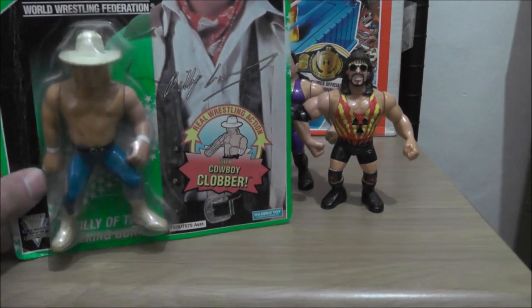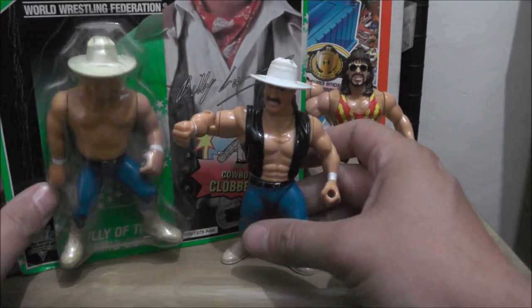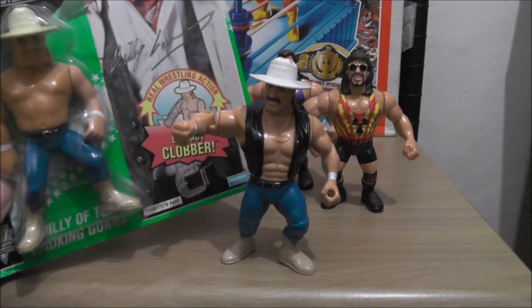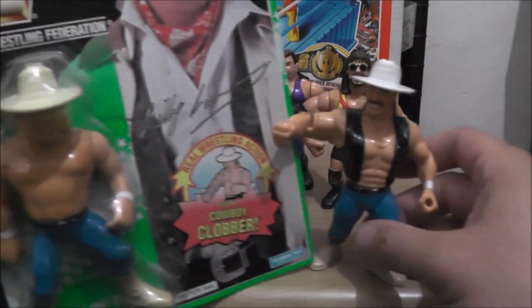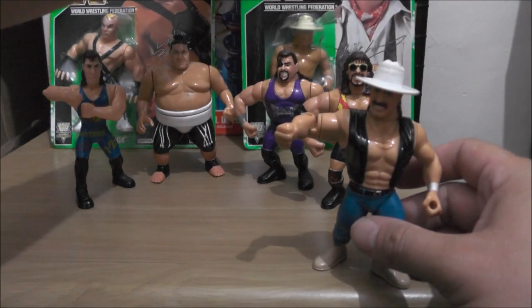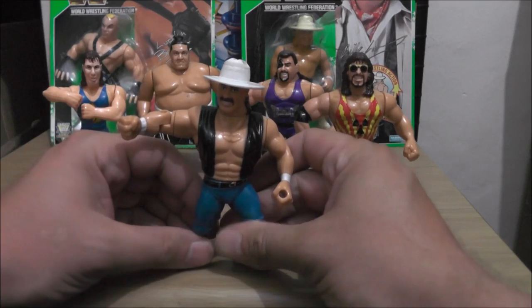We've got the Smoking Guns — Billy Gunn, which I still have mint on card, and Bart Gunn. Billy Gunn basically has Jake the Snake's body, does that springy punch thing called the Cowboy Clobber. Bart Gunn does the clothesline move, which they call the Rodeo Roundhouse.